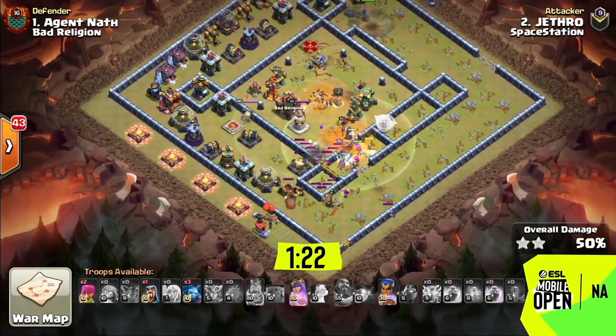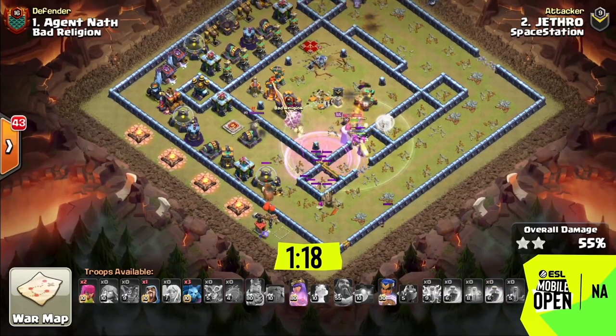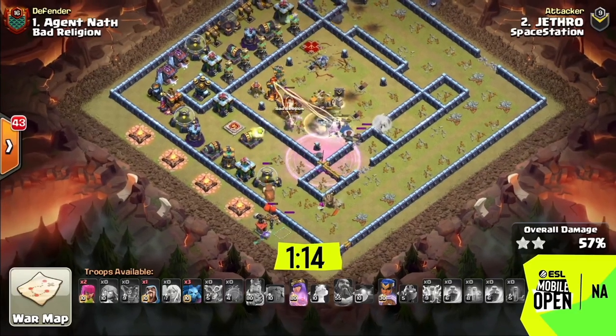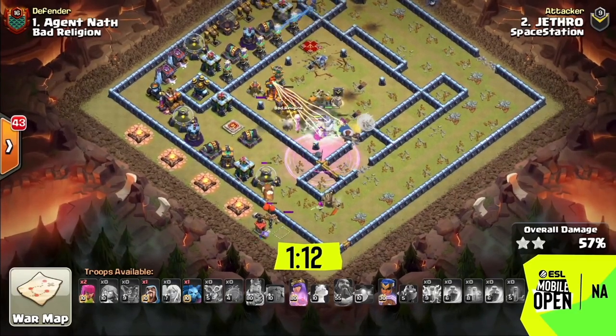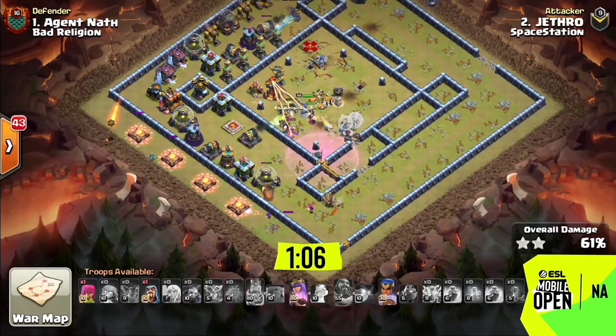At the bottom of the base, the king surges around the corner with his ability and that drives most of the troops into the core. He barely even funneled it right — he just let the troops attack the walls and go into the core — and then he just throws in the Royal Champion. She circles around the top. I don't know how this works, it's really weird. How does this triple? It's crazy!